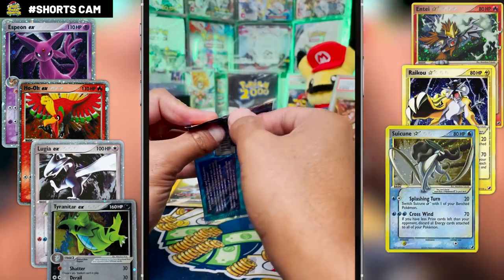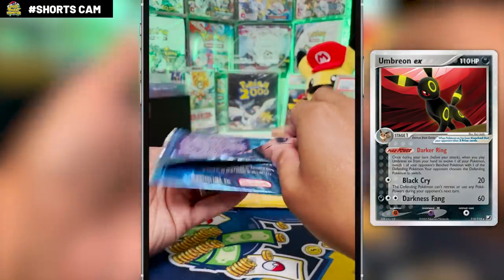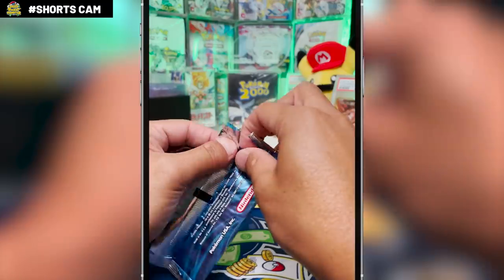And there's the Legendaries: Entei, Raikou, Suicune, Celebi EX, and yes, an Umbreon EX — and that's not even all of them. So let's see what happens as we open this up very carefully.